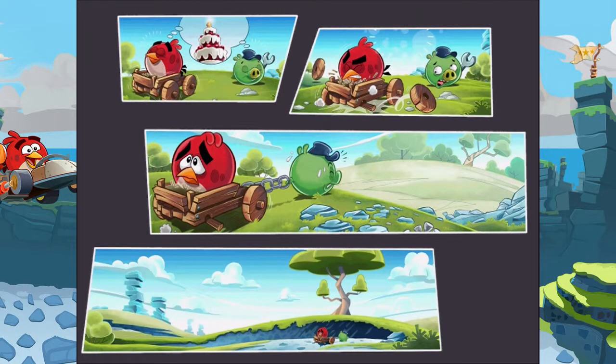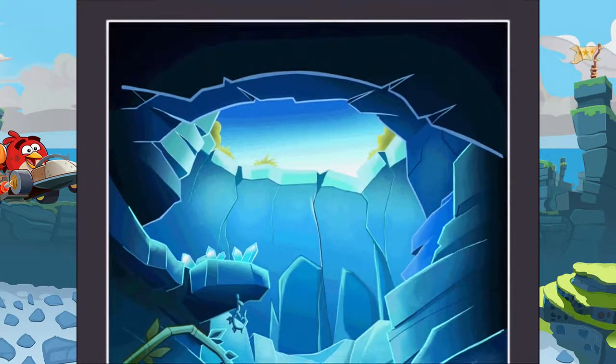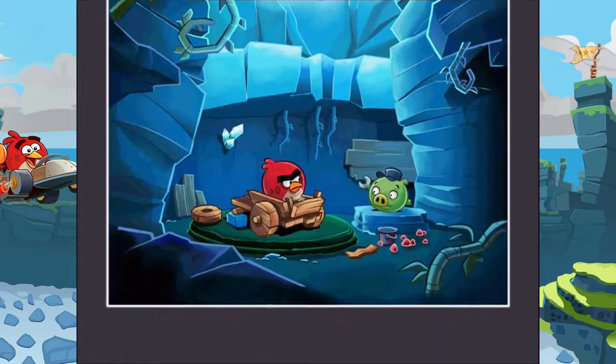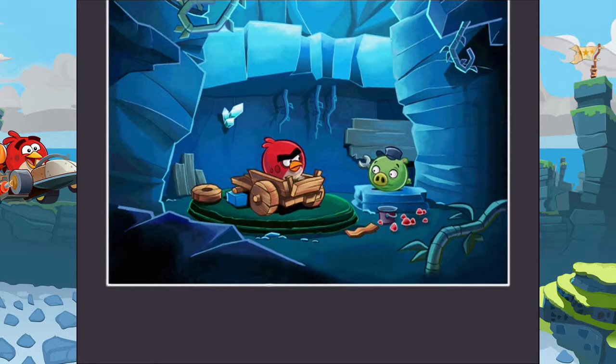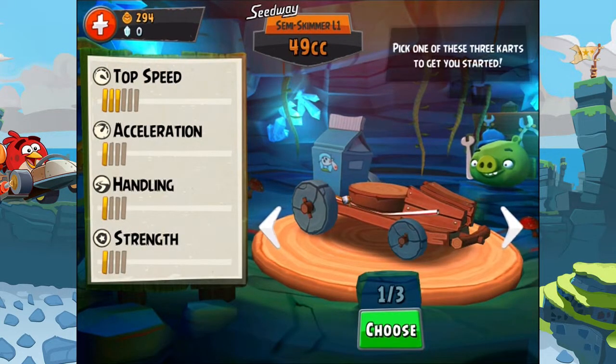They broke the car. And where are we going? It's an underground base. This piggy will help us. Let's see — oh, nice. I can choose — pick one of those three cards to get started.